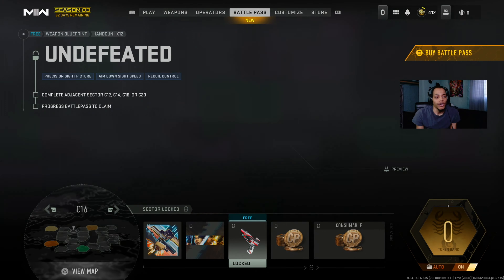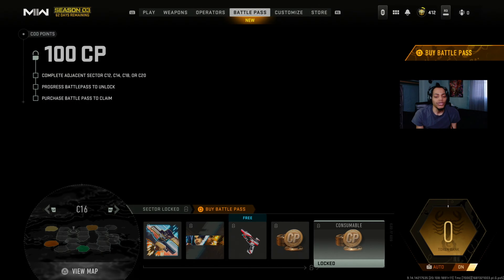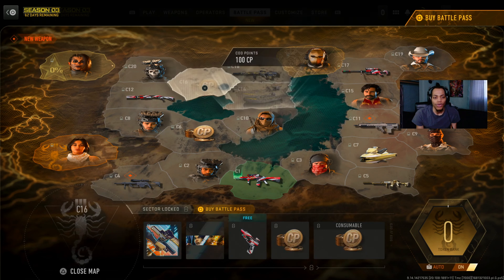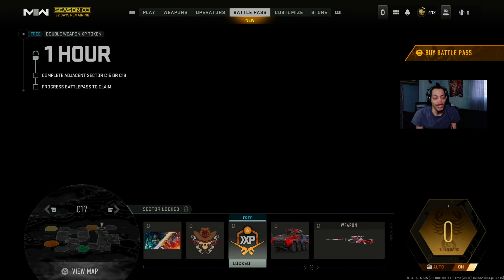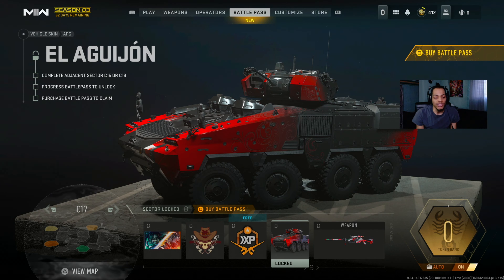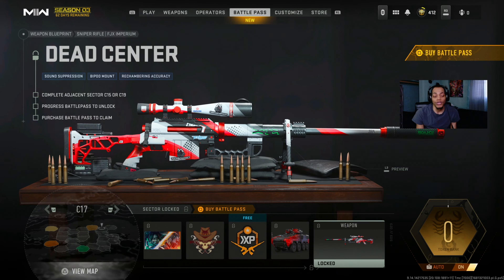C16 - emblem, calling card, the X12 handgun pistol, and COD points. C17 - a loading screen, double weapon XP tokens, the APC vehicle skin for Ground War, and the new FJX sniper skin - the new sniper from Modern Warfare 2 or Modern Warfare 3.